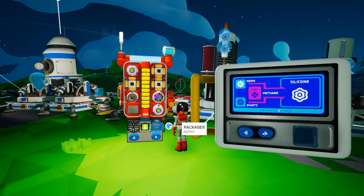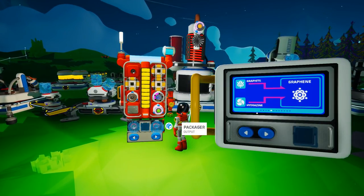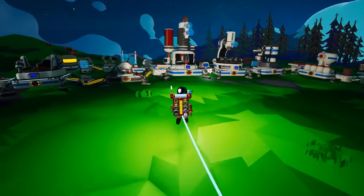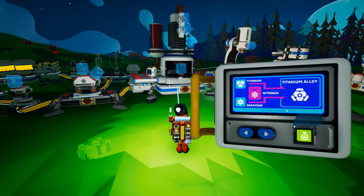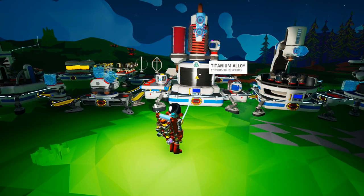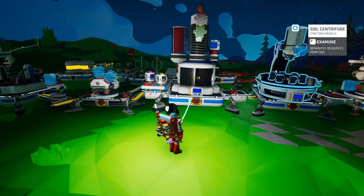It grabs everything from here automatically, by the convenience of it. And finally — nano carbon alloy! Not too shabby. But if we're going to make the RTG, we will have to unlock it, and that's going to require a ton of extra research.